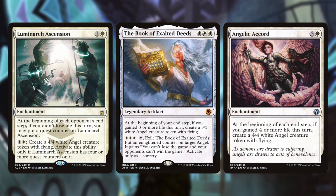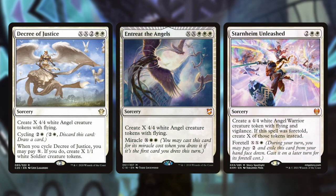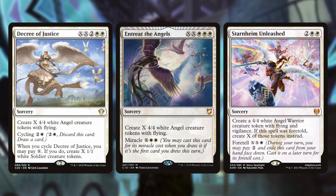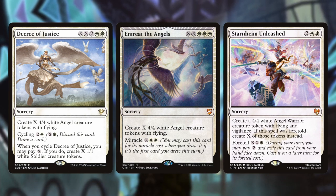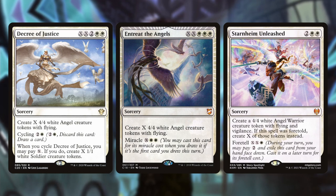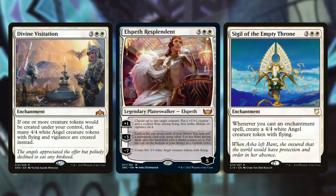Another way to take this deck is having tap-out angel token spells. Decree of Justice and Entreat the Angels have the same style effect — dump a ton of mana into the spell and get a ton of angels onto the battlefield. In the late game after a board wipe when you're in topdeck mode, running into a Decree of Justice or Entreat the Angels off the top of your library gives you an instant way to create a ton of angels and hopefully close the game out.